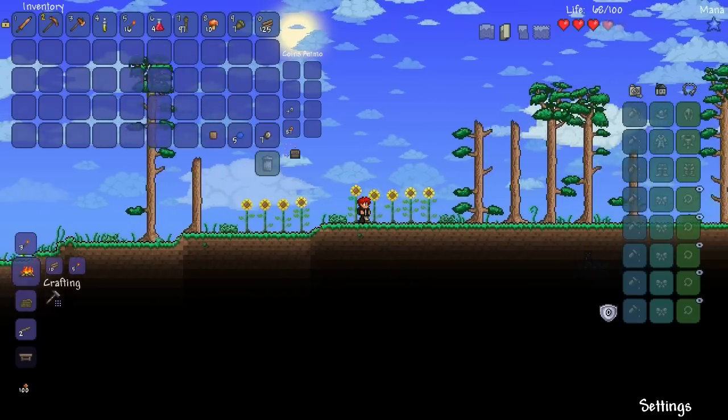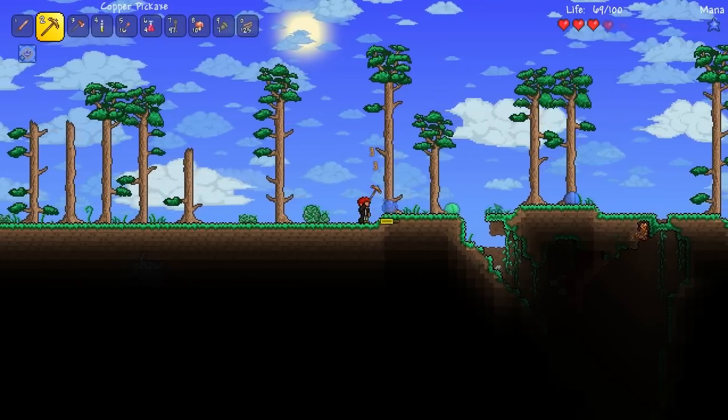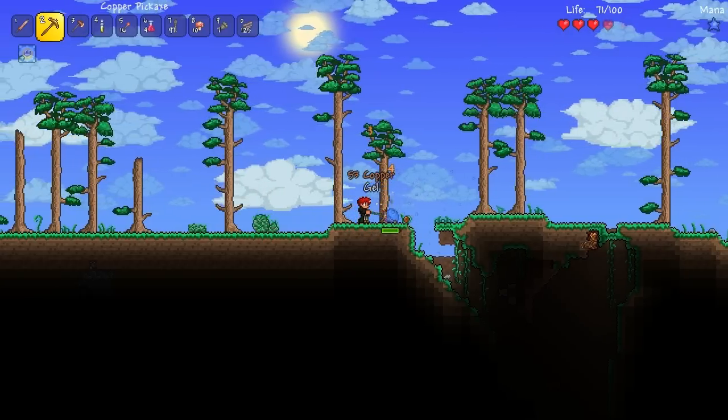Let's just drop underground here - I feel like it's the safest way to go. Maybe we should get some armor first. I didn't know if this auto-swung or not - I've played this game before, I should know it by now.